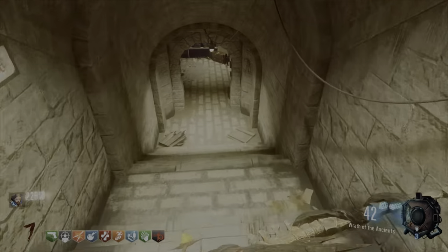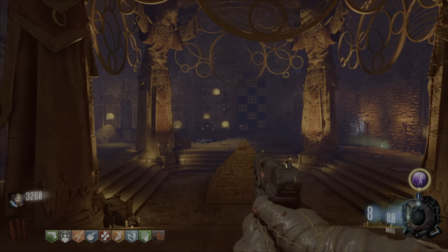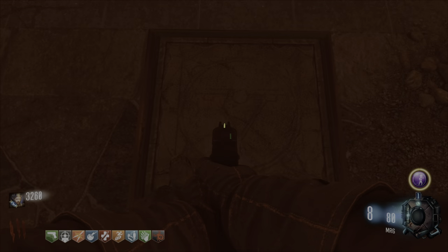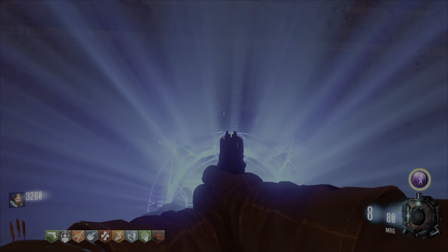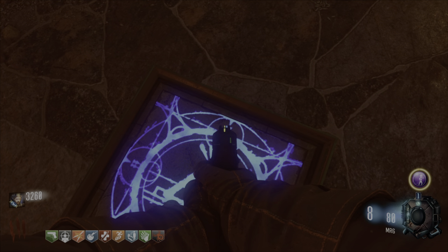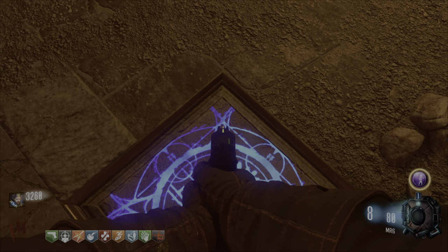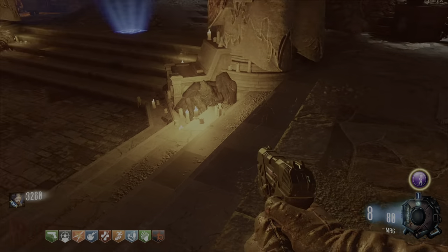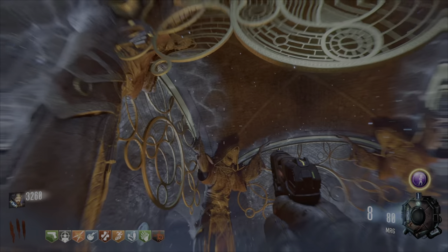To do the next step, you need anti-gravity turned on. Go into this area with the pyramid and you'll see four squares around it. Stand on one of those squares long enough until it turns into a blue light underneath you, and do that with all four squares. Eventually you'll notice the room has a light blue tint to it, meaning low gravity is on. You can double jump, run on the walls — it's basically like you're on the moon.